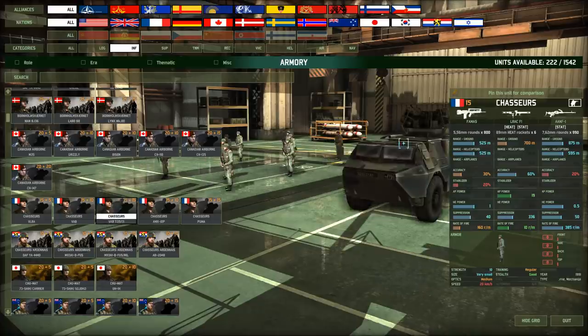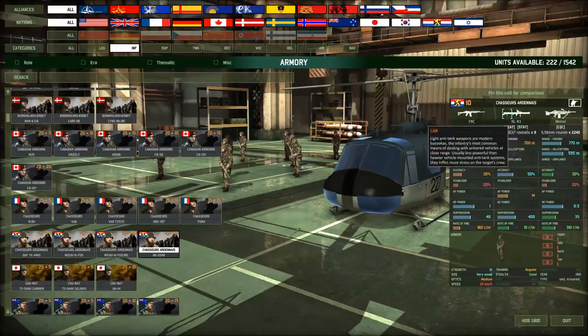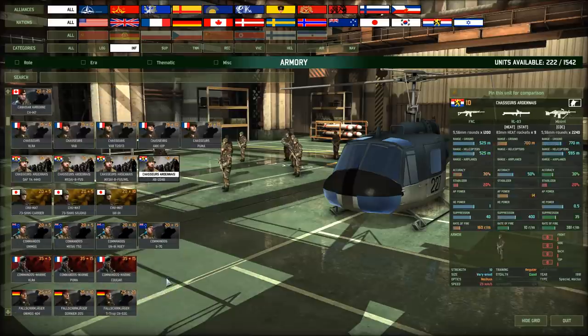Chasseur — you can see they have a different icon for the ALAT F1 and for the FAMAS. Really nice details there. Chasseur Ardennais — these are one of the Benelux infantry units. Same as the BBE Marns as you saw. They're alright: 10 strength, regular training, RL-83 — which is a little subpar. It's from 1991, its range is limited, and its AP is only 14. Pretty much your standard regular troop.